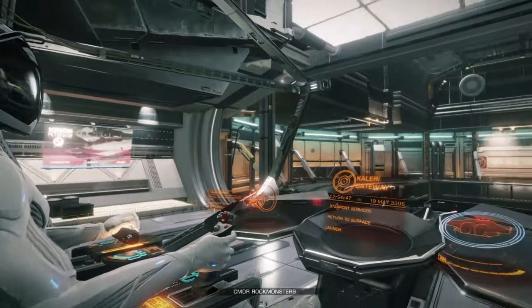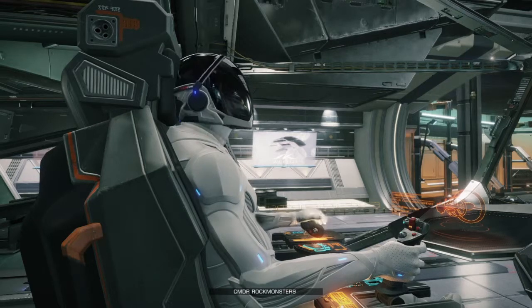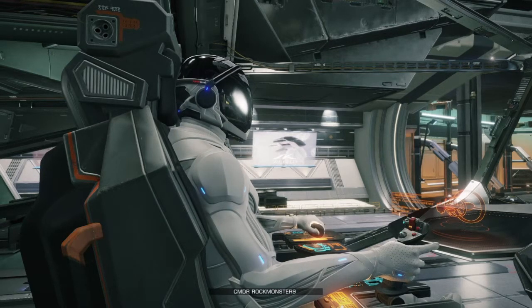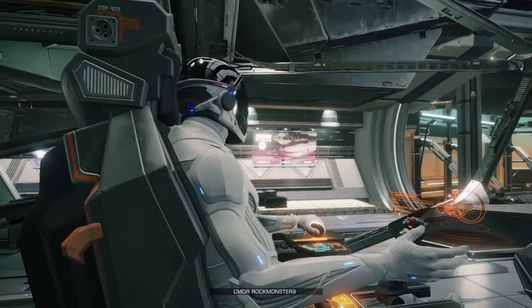The Krait is a medium-large-ish sized ship which can cost around 45 million credits, which is actually very decent for what you get. It's less than a Python, and honestly I think I prefer it to the Python. Some people prefer the Python, other people prefer this.